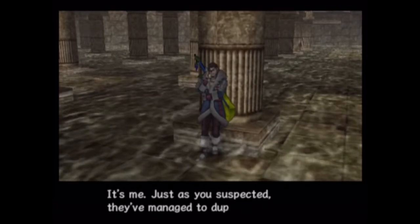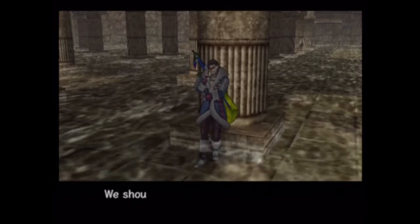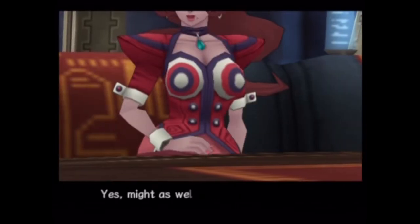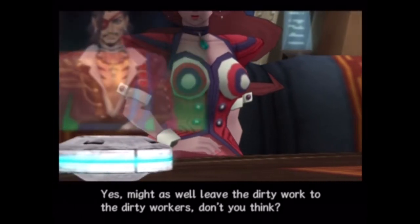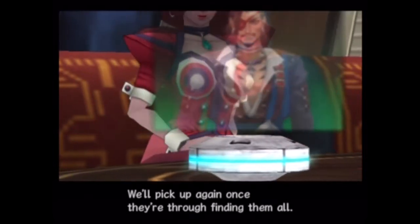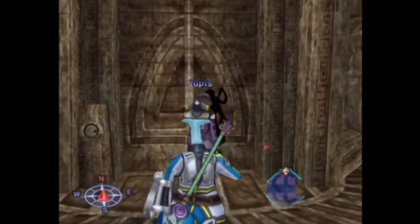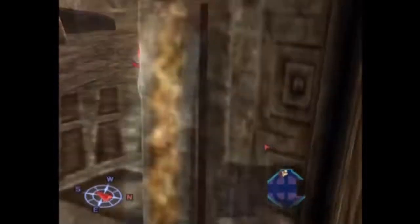It's me, just as you suspected. They've managed to dupe the Libra King. We should just let him go for now, right? Might as well leave the dirty work to the dirty workers, don't you think? We'll pick up again once they're through finding them all. Yeah, because that's how smart bad guys do stuff.